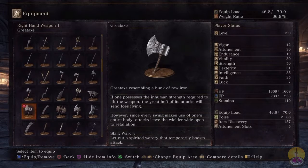The description reads — which is too long for me to zoom in — a great axe resembling a hunk of raw iron. If one possesses the inhuman strength required to lift the weapon, the great heft of the attack will send its foes flying. I kind of doubt the flying part, but we'll see about that. However, since every swing makes use of the user's entire body, the attack leaves the wielder wide open to retaliation, which is not that great.